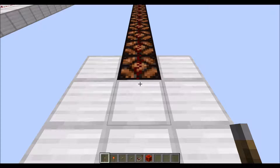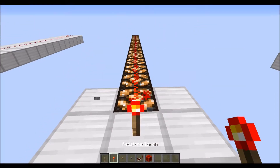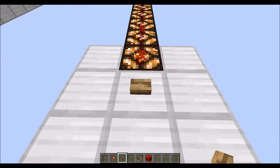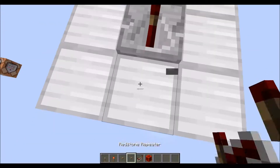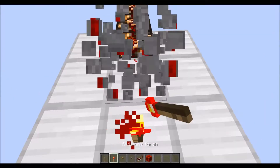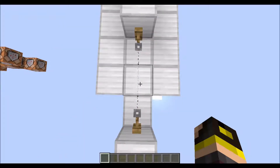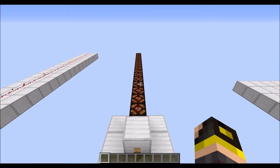The following components provide redstone with a power level of 15, its maximum: a lever, a redstone torch, any button, a powered redstone repeater, and a redstone block. And don't forget about the tripwire — that also provides a signal of 15.